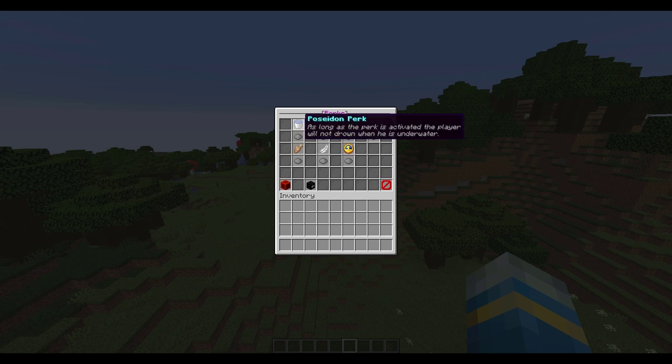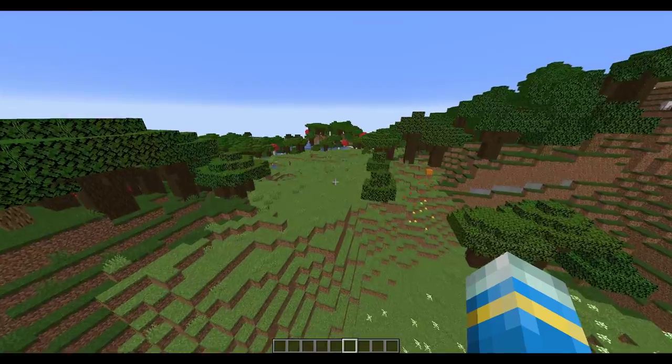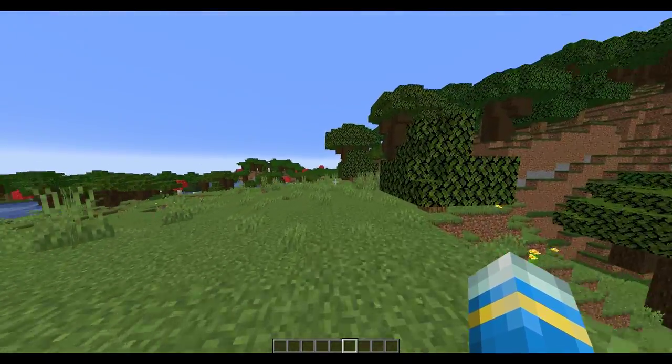We can go on to the next page and there are a few more here. Below it you will see a grey icon — that means it's deactivated, and currently I don't have any activated. What I could do is click all of these to activate them and that will give me every single perk. Now because I'm op I can have access to all of these, but your normal players will only have access to ones they have permission for.